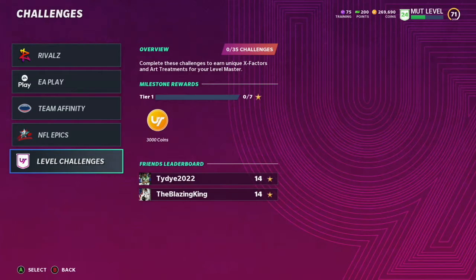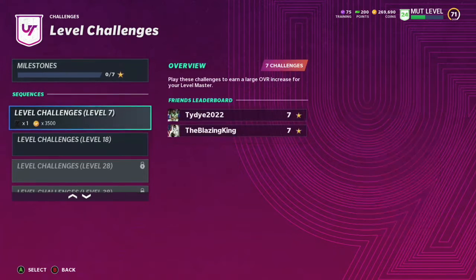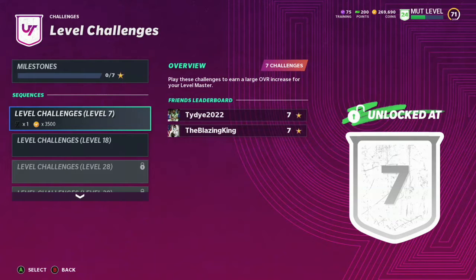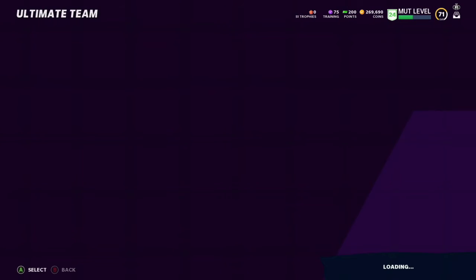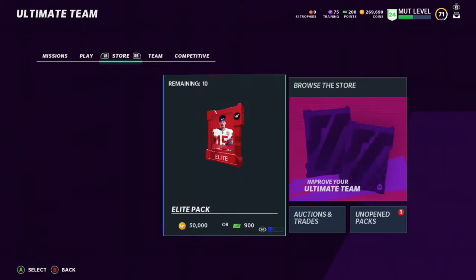That's where the level challenges come in — they will help you as you unlock things and give you more stuff to upgrade your Andre Johnson card. Your level going up is going to help you a lot because you will get some free packs and coins, which will help you get to where I'm at — I'm at 269,000 coins.